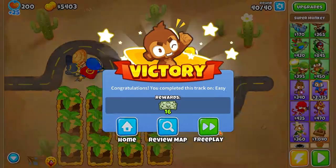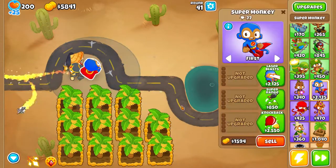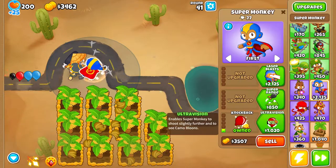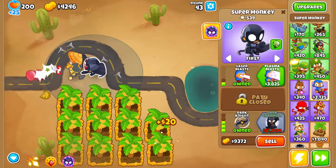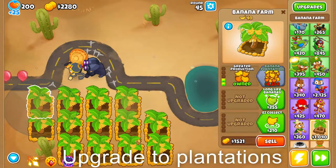Now we're just going to go into free play so we can continue this strategy. The next step is to upgrade our Super Monkey so we can focus on farming again — let's get him up to a 2-0-3. That's going to be good damage.